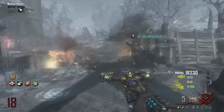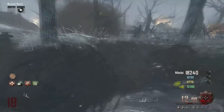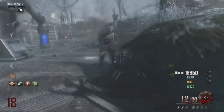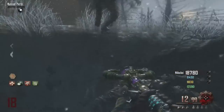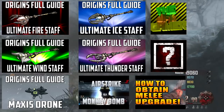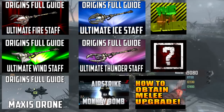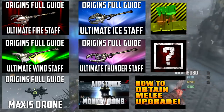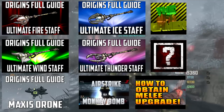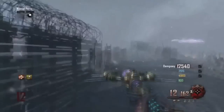Without further ado, let's get started with the video. Before we begin, there are a couple of things you're going to need to learn — they'll all be down in the description. I'll leave some pictures on screen that you can click. You need to learn how to make the Ultimate Staffs, how to get the Thunderfist, and how to get the Napalm Airstrike.